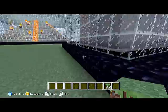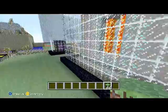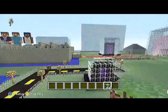Right here is a lava waterfall that we built. Ashley built it and he did a good job on it, but he could've made it bigger.